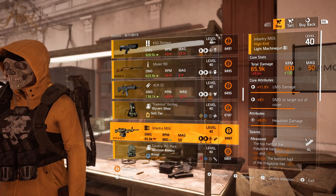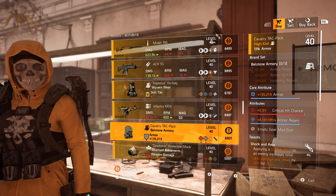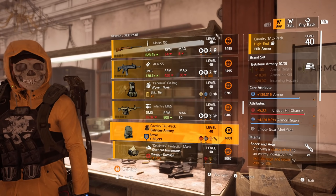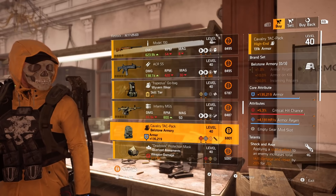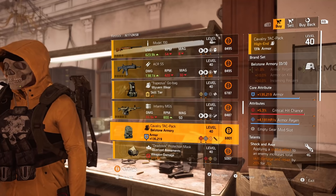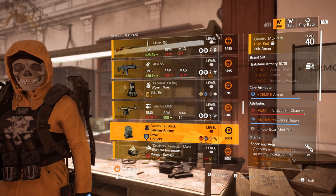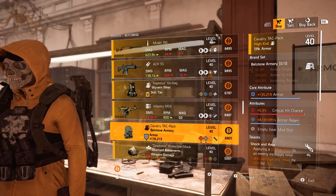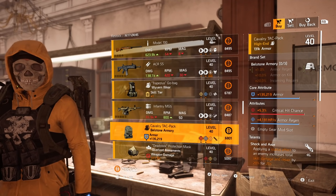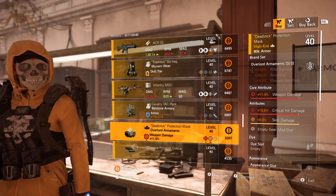Infantry MG5 with measured and headshot damage. A Bellstone Armory backpack with shock and awe, armor regen, and crit chance — this is a good backpack. Having the armor regen and crit chance, I would re-roll the shock and awe off for adrenaline rush, and then you could have an armor regen crit build with adrenaline rush and perfect intimidate — that could be pretty nice.